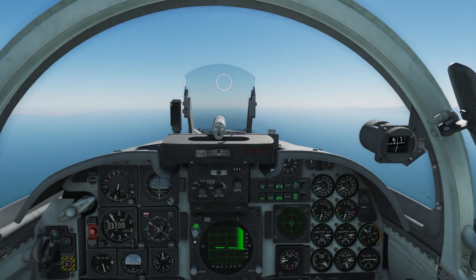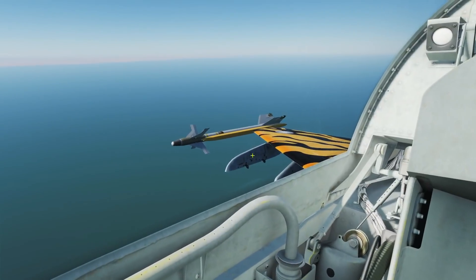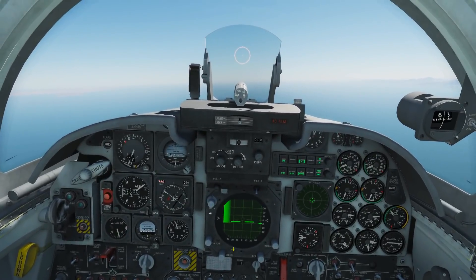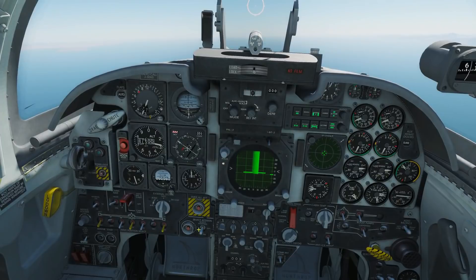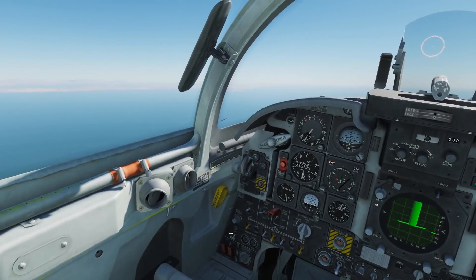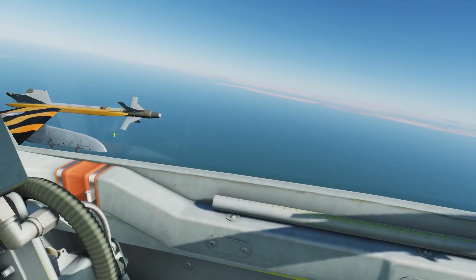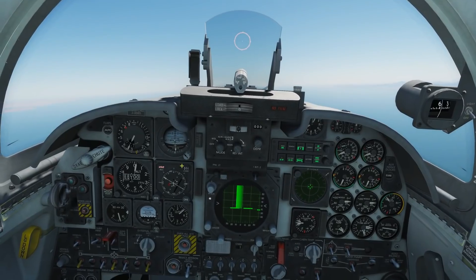Now we're left with just the Sidewinders on, except we still do have these pylons on and they cause a hell of a lot of drag, so we want to get rid of them as well. Note: if I'd have used all pylons when I had all my weapons on and pressed that, it would drop everything including the pylons, but I believe it does not fire off the Sidewinders, which have to be fired off separately — which we'll show in a minute.